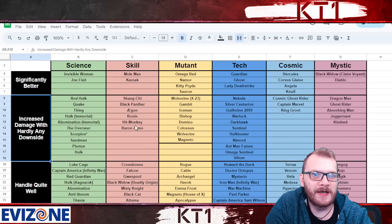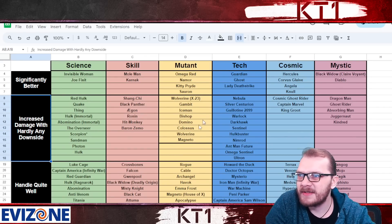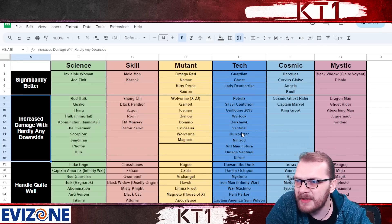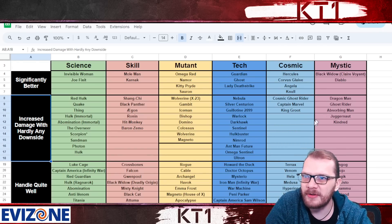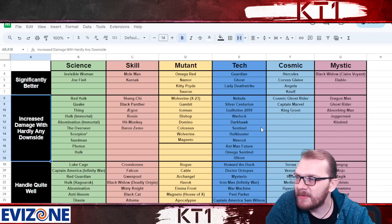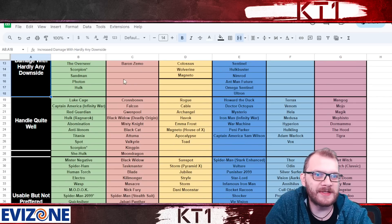Increased damage with hardly any downside are champions that are typically either double immune and do not have a playstyle that requires you to spam a ton of special attacks, or have some sort of way to mitigate whatever recoil damage you would be taking — and obviously benefit from the increased damage.